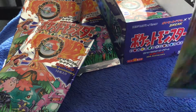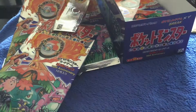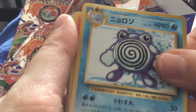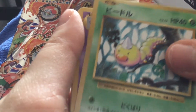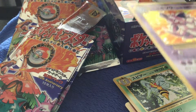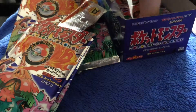Our next pack — slowly but surely getting through this thing. Two and two. We got a Poliwirl, Growlithe, Pikachu, Electabuzz, Machop, Weedle, Haunter, Brock's Grit, a Nidoking holo — very nice! I've never pulled a Nidoking from any of our sets — you know, Japan and then the rest of the world.